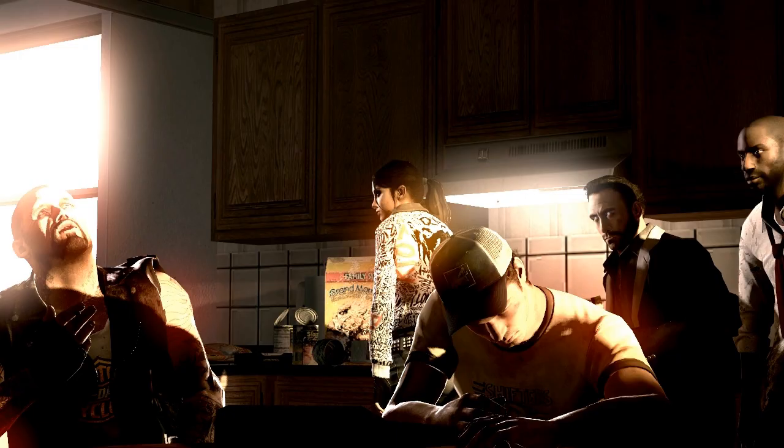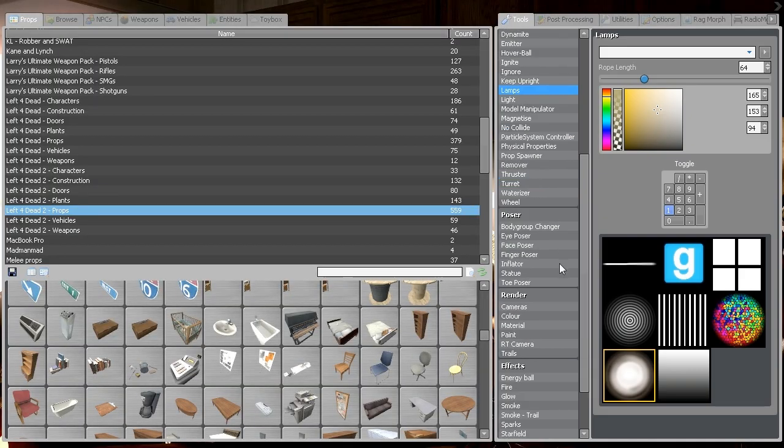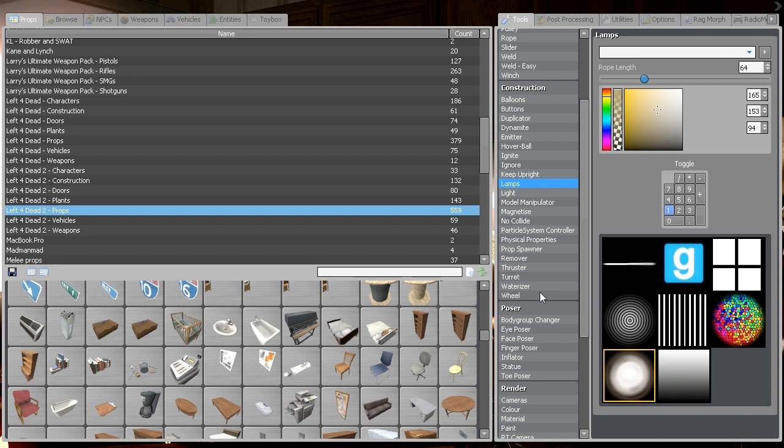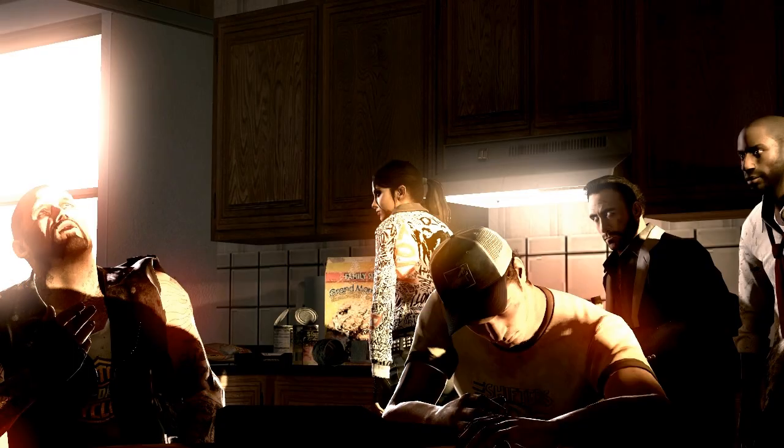Now you've got your picture lined up and all the post processing you'll pretty much need. Your average Garry's Mod user would just press the left mouse button on the camera to get a picture done. Do not do that — never, ever, ever.